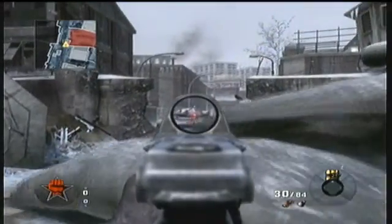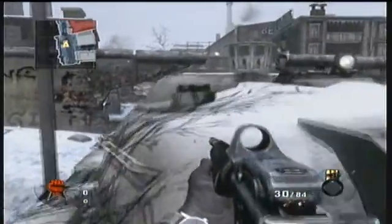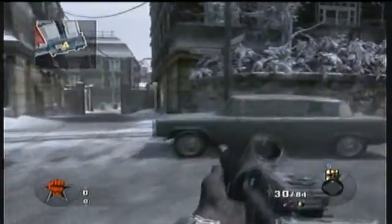This is a good spot to use when you're flanking up the left side to grab the flag or defend the area. Of course you can hop on the tank over here — it's just a counter to the other side to watch that area.